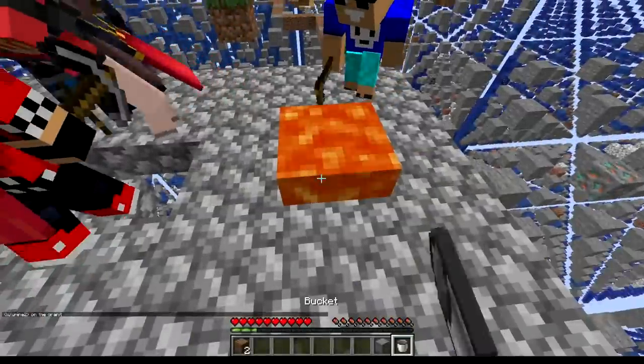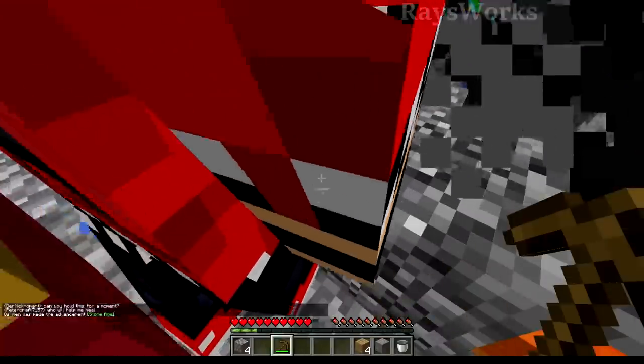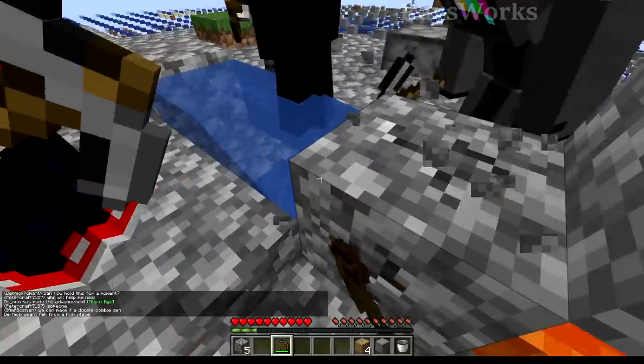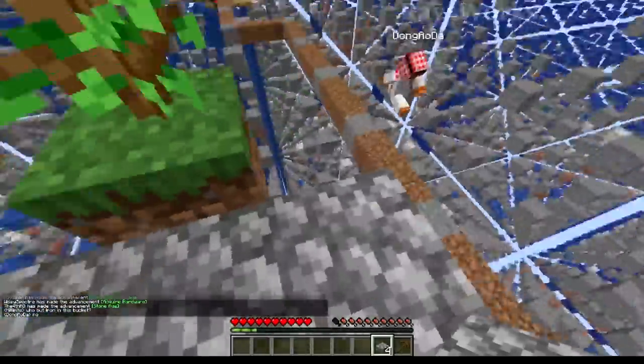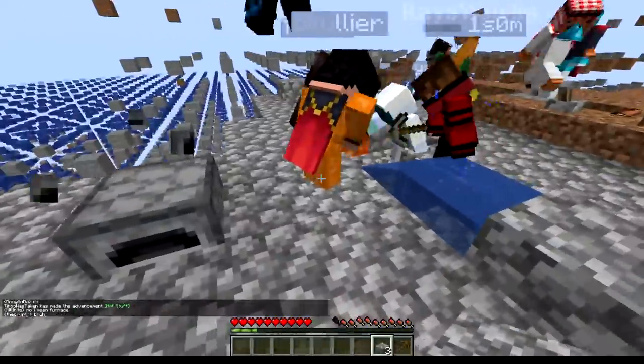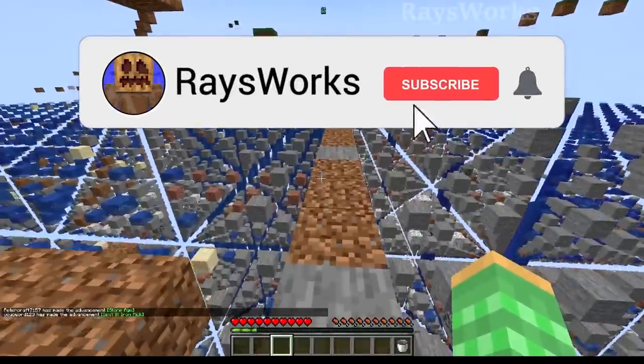In the last episode we left off right as we designed our first cobblestone generator. This is a big milestone as it gives us access to infinite amounts of blocks which we can use to expand our platform and reach out to more resources with less risk. With continual cobblestone secured, our next goal is to acquire iron so we can get our iron pickaxe and get those diamonds.